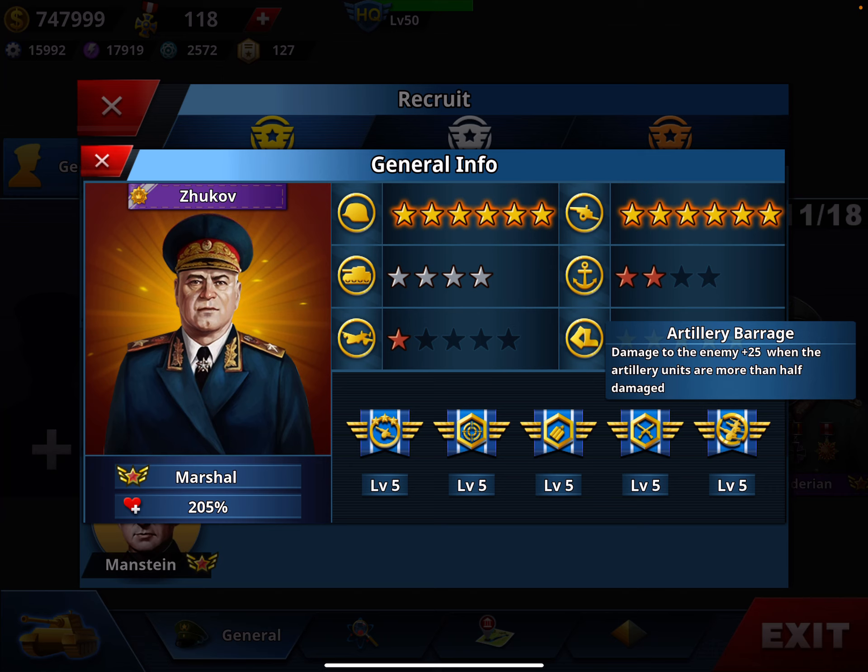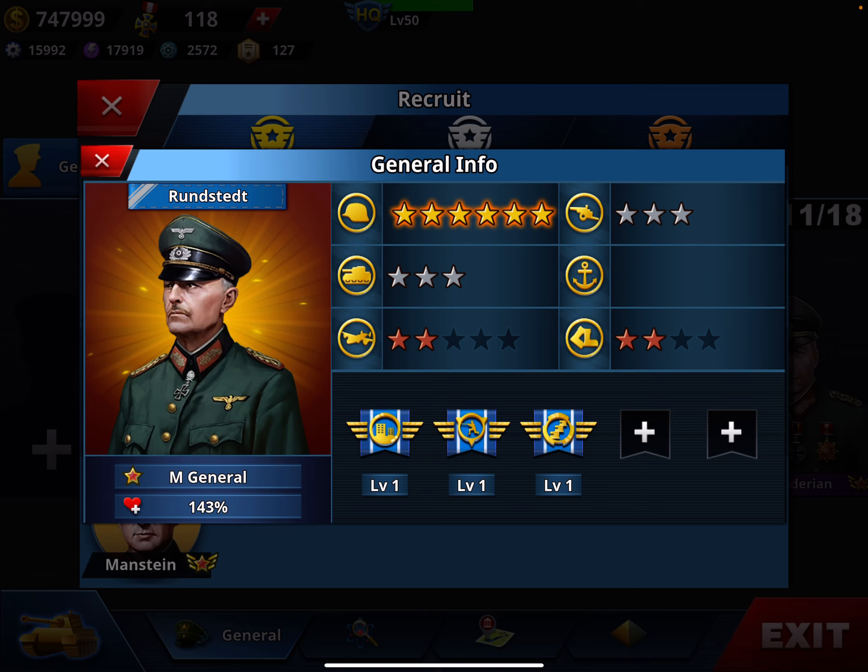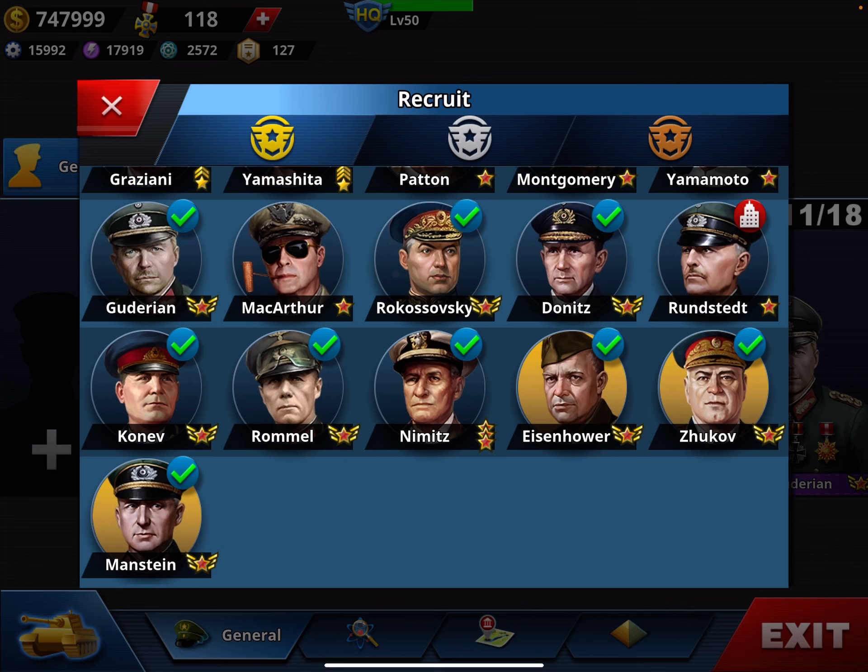Zhukov comes with a very high rank and I upgrade him to Marshal, of course, but it costs money. The only other option is Rommel — he's an infantry general but still has a three-star artillery and four-star mobility. His skills are not very good, so he's only an option if you are desperate.